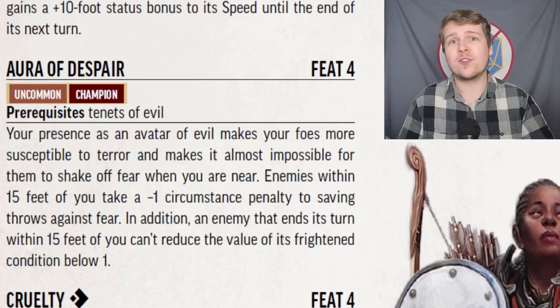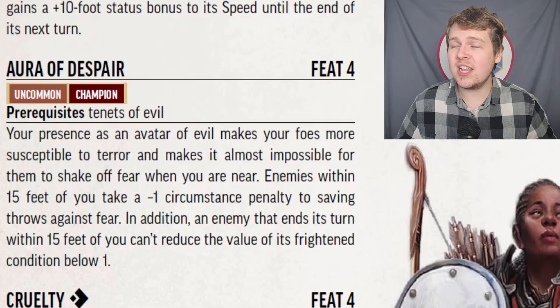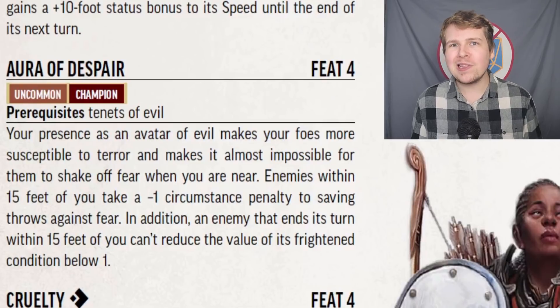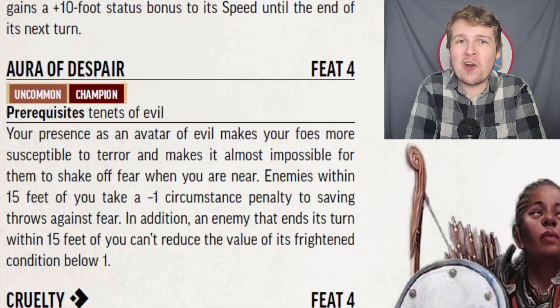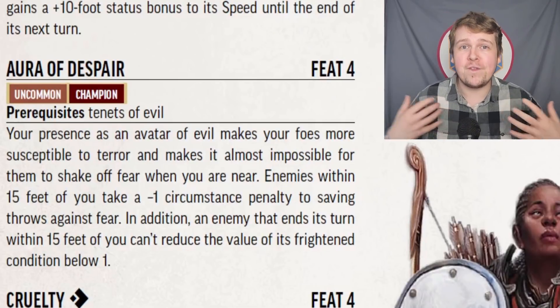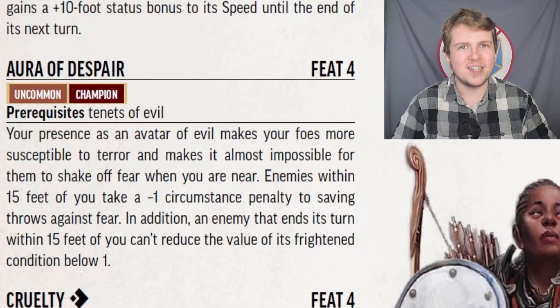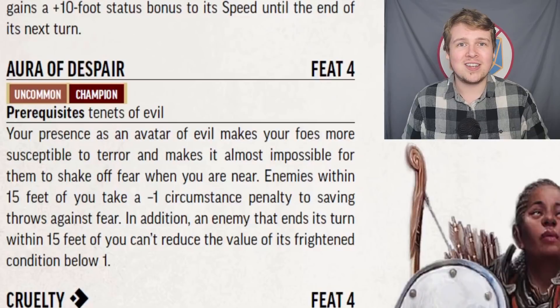Aura of Despair is way better than Aura of Courage. All enemies within 15 feet of you, the evil champion, get a minus one to all saving throws against fear. This means you can make a very effective demoralized champion and as long as you're up close and personal with the enemy, that's effectively a plus one to all intimidation checks. Additionally, so long as the creature ends its turn within 15 feet of you, it cannot reduce its frightened condition below one. If you combine this with the right archetype to get sticky and get some of the feats that let you follow enemies as they try to run, this could lead to some fantastic permanent frightened condition builds. Unfortunately, it's locked behind evil champions, but it's not impossible.